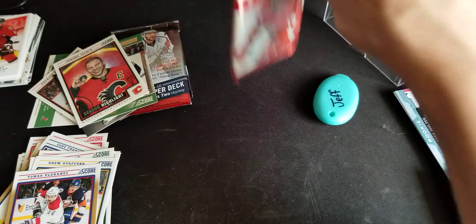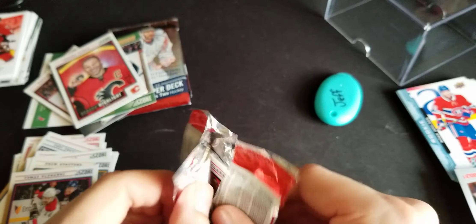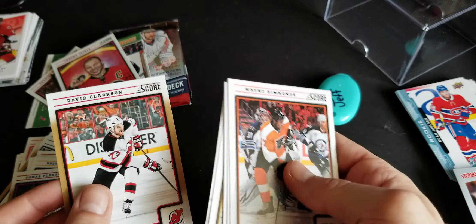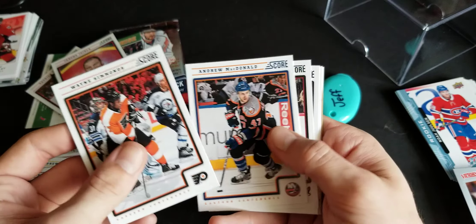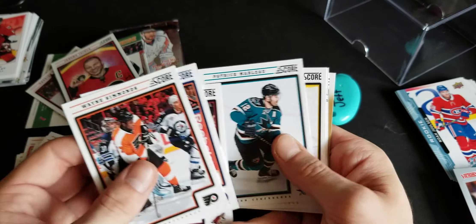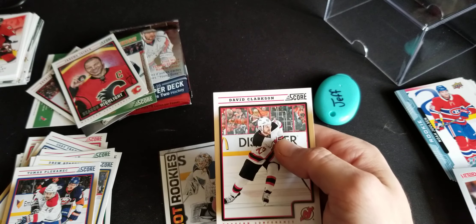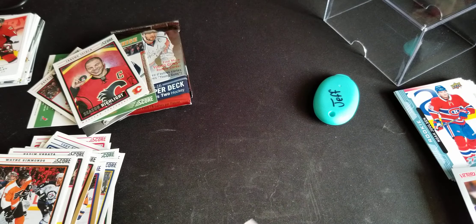Alright, last pack of the Score and we'll get to the Series 2. We got Wayne Simmonds, Andrew McDonald, Radko Gudas, Patrice Marleau, Jonas Hiller, Jake Allen - Hot Rookies, that's alright - and David Clarkson. Yeah, Jake Allen rookie card, that's not bad.